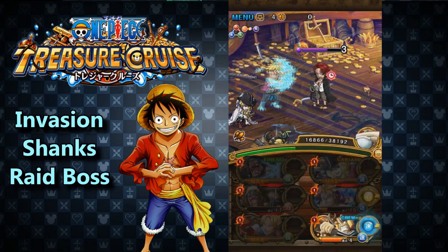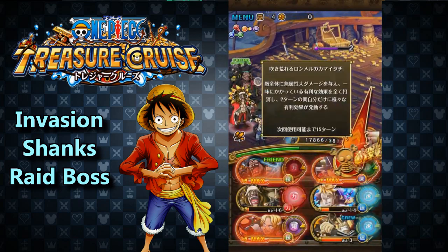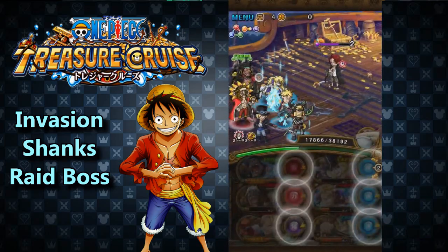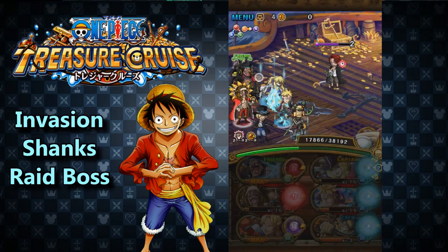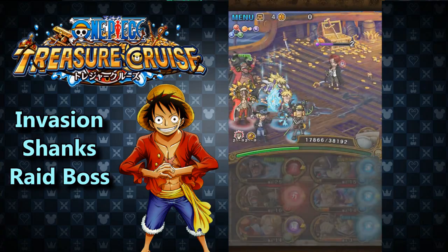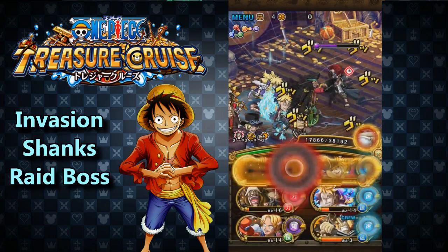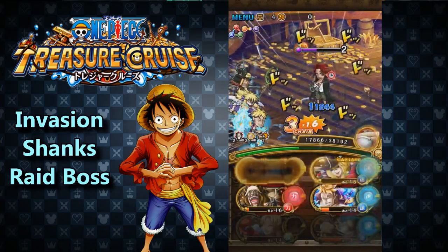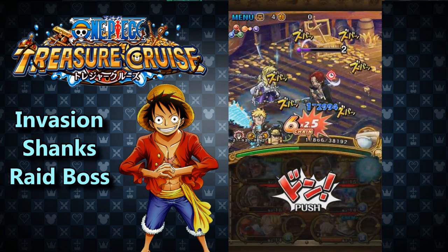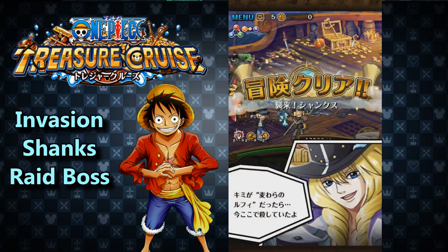For all of you asking every day how to get the Whitebeard skull — and soon we'll be able to get the Boa skull to super-evolve legends — this is how you get them. They have a chance to drop on the Shanks or Whitebeard invasions. I didn't manage to get one to drop this run. They show up in a rainbow chest — if you see a rainbow chest, you know you got it from the previous rooms. This is why it's important to get this video out now, because a lot of people are going to try to evolve their Boa. And there we go — we took out Shanks.